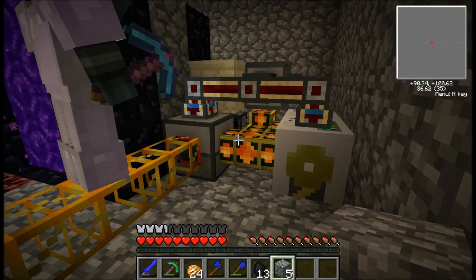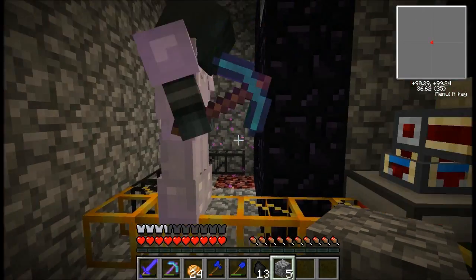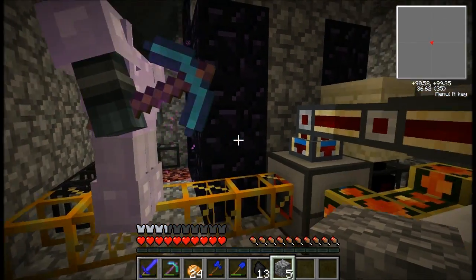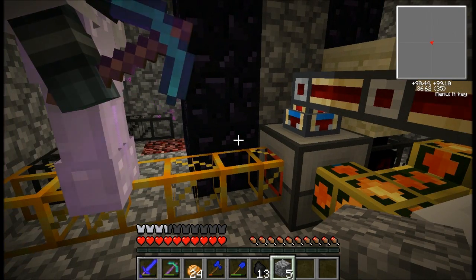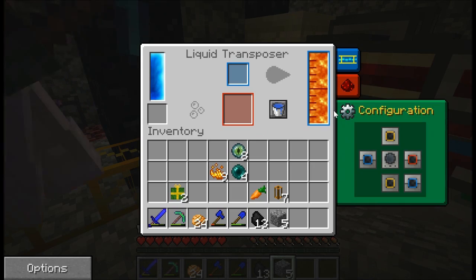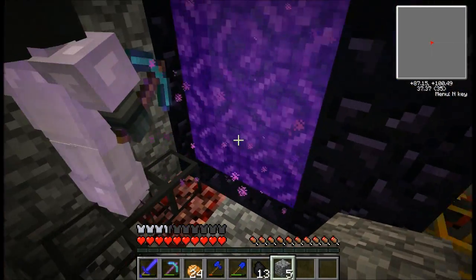The majority of the lava is going into this green block, which is a liquid transposer. This thing can basically fill up or empty any sorts of liquid storage. I'm using aluminium cans - they go into the blue slot, get filled with lava, and then get spit out in these golden pipes. And there they speed up and get shot into this Nether portal.